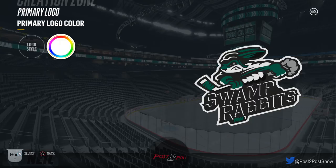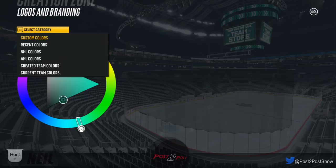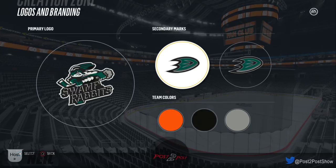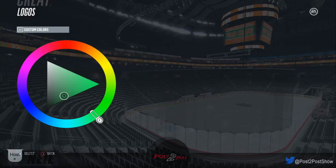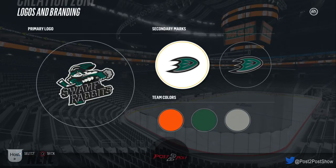Let's go back and pick our actual team colors. Do we want to be green? What color are rabbits? Carrots are orange — let's be orange. And I do like that dark green that was there. A bluish dark green — close enough.